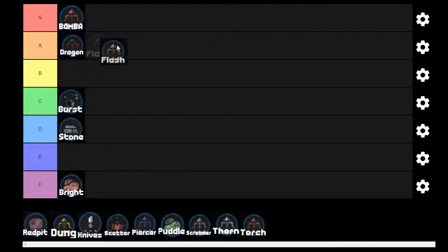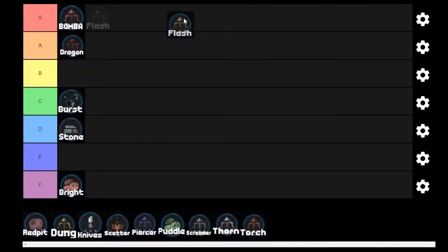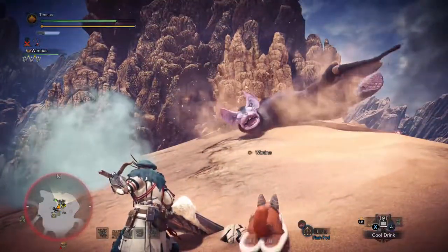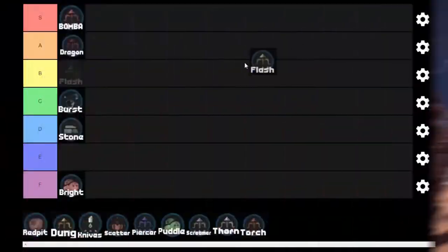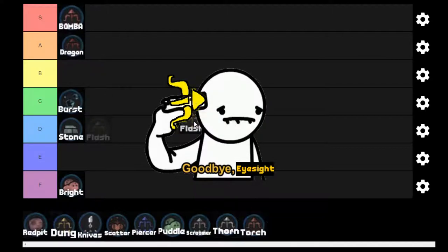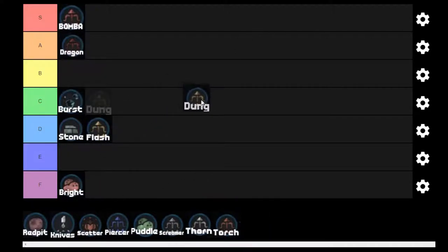Next we've got Flash Pods — every hunter's favorite slinger ammo until they got nerfed. Now people like to cry about how they don't work as well as before. Flash Pods knock flying wyverns out of the sky — they get blinded in their eyeballs and then fall to the ground. It's basically crack if you're fighting Kushala. But in the end it seems that we were the only ones who were blinded by our reliance on them. D tier.